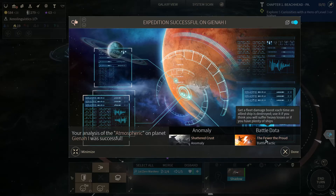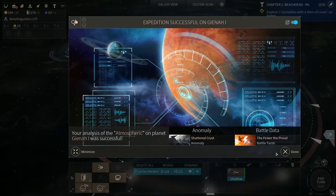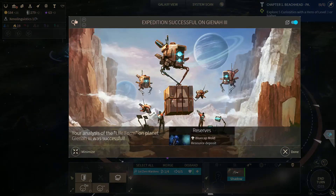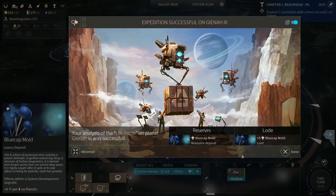Also, we gained a battle tactic — The Fewer and the Proud: get a fleet damage boost each time an allied ship is destroyed. Use it if you think you will suffer heavy losses or if you have plenty of ships. Expedition successful. Life form: Blue Cap Mold. Blue Cap Mold is a luxury deposit — a form of mushroom that contains a potent nootropic, a remnant of endless biogenetics. It is derived from fungal spores and can survive deep space. It's highly sought after in spite of its side effects, which are craving for pastries and rapid hair growth. Effects within the system: plus four science.